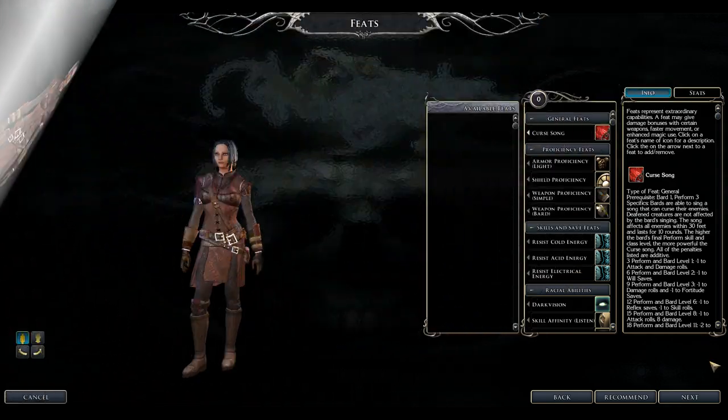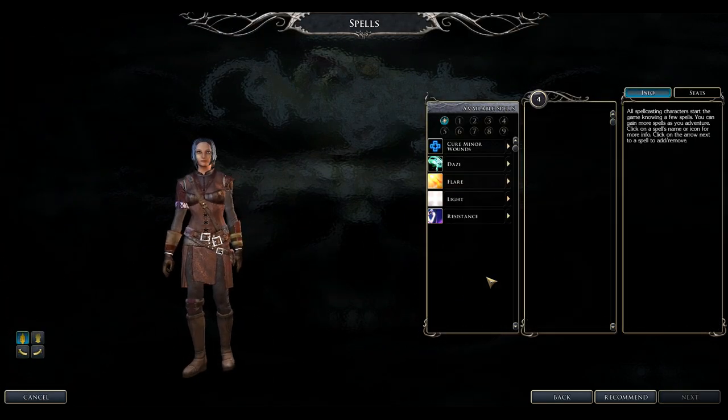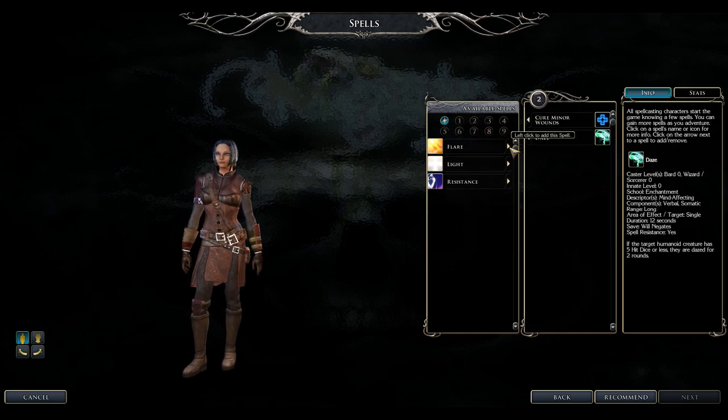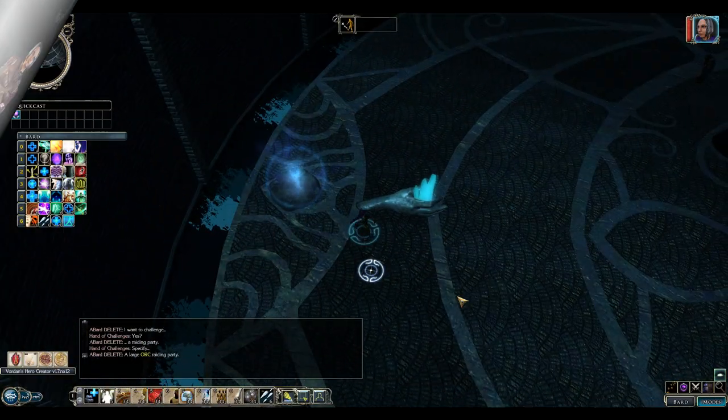Bards don't scribe spells like Wizards — instead they pick spells like Sorcerers when leveling up, so choose wisely. In Neverwinter Nights 2 you're stuck with your picks, but you cast a set amount per day depending on spell levels.